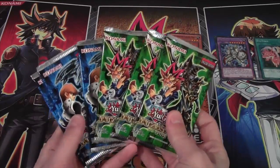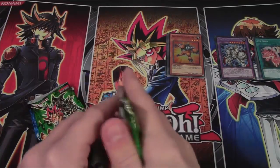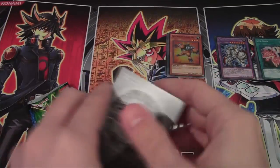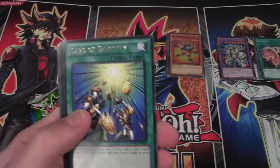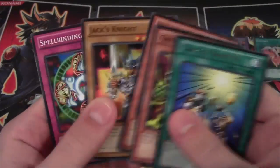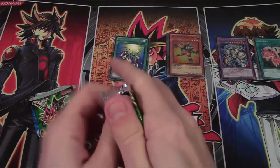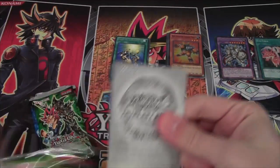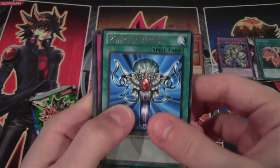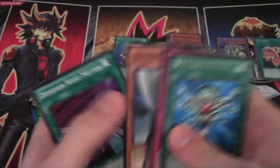We have three of each — three of the Yugi and then three of the Kaibas. Let's see what we get. There we go. Card of Sanctity. We have Green Gadget, Yellow Gadget, Jack's Knight, and Spellbinding Circle. Monster Reborn — that's a good rare. If it ever comes back, that'll be really awesome. Spellbinding Circle, Red Gadget, Buster Blader, and Diffusion Wave Motion.